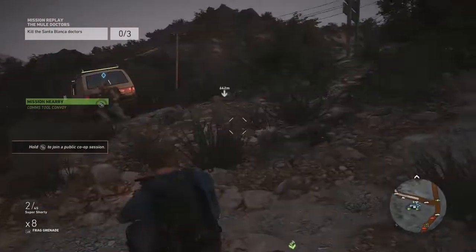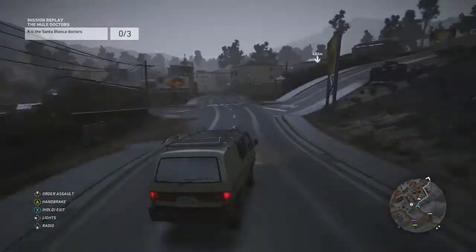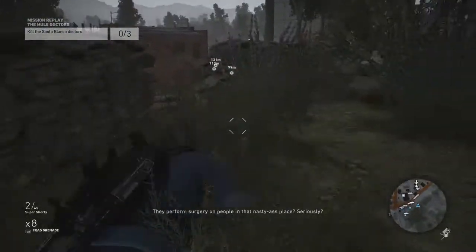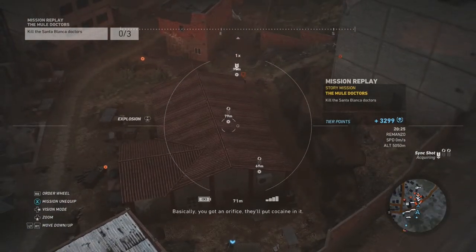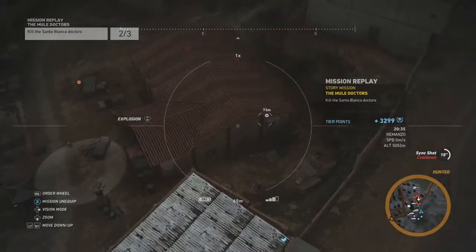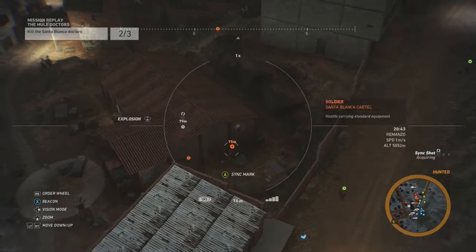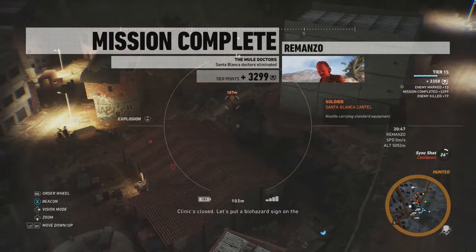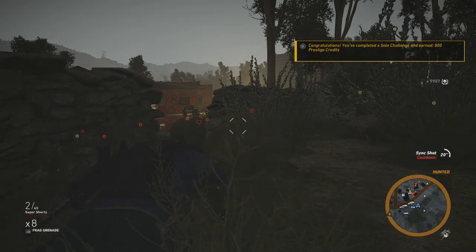How are you supposed to get all 3 Doctors with a single grenade? Well, the fact is you don't have to use the grenade at all. Fast travel to the mission location and start it up, then drive over to the area and hang out in this graveyard nearby. Just call a rebel spotting and a rebel diversion onto the clinic. The rebels will kill the enemies in the area, but they won't kill the Doctors. You have to use a sync shot — or more likely several sync shots — to eliminate the Doctors. It really is just that easy. So you're now 800 prestige credits richer, but the video's not over yet.